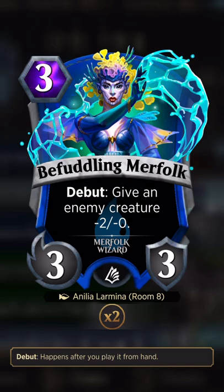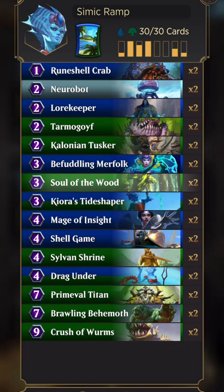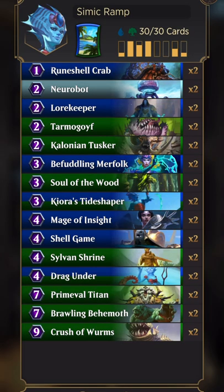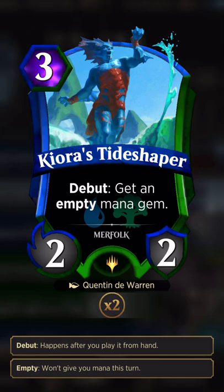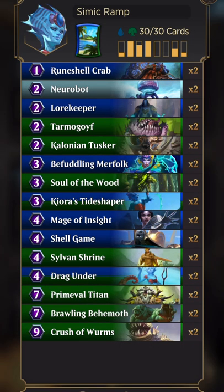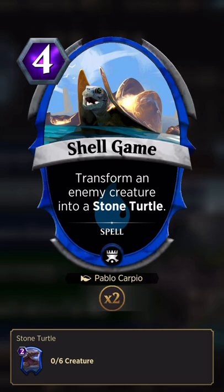The three-drop 3/3 gives a creature minus two power, so if you don't have a flying blocker you can bring it down to attack range and block with this while minusing something else — it almost answers two cards for one. I wanted something to block flyers so I'm running Soul of the Wood, which heals you for three to help stabilize. The best ramp in the game is a three-drop 2/2 that gets you an empty mana gem.